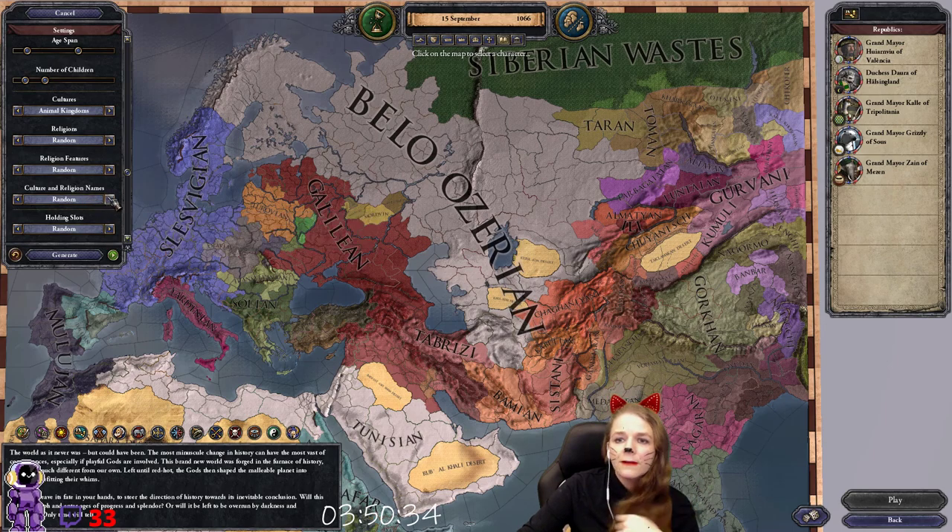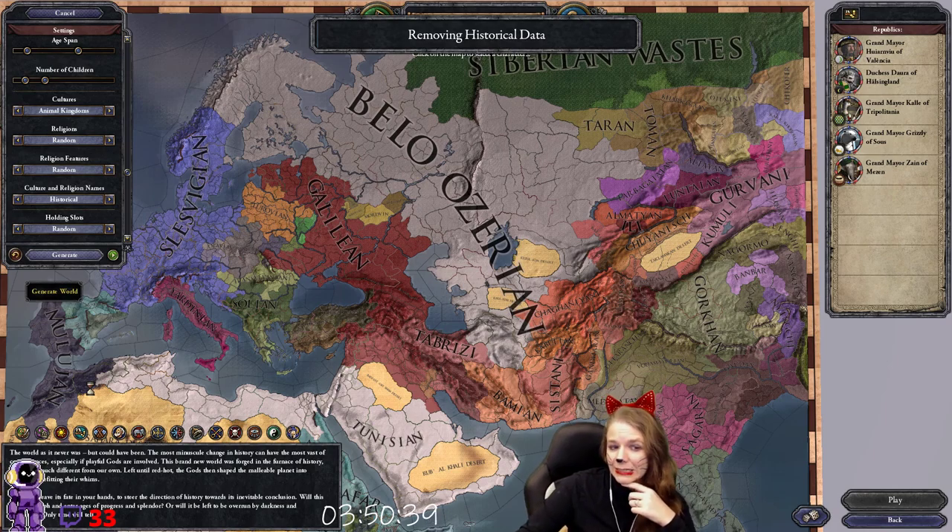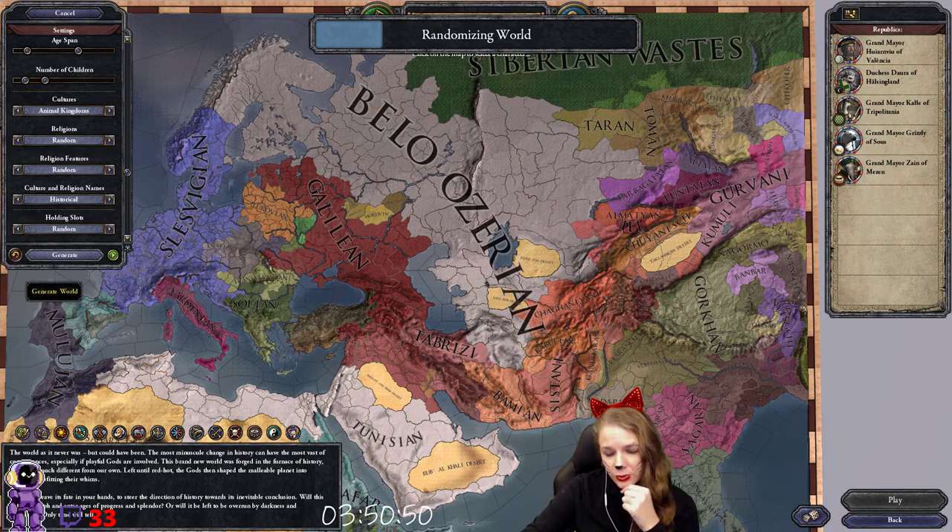If you click this over to historical and hit generate again, you will be able to find the animals you want. The glorious thing about that is there are seven types of animals.